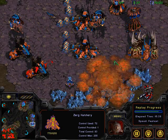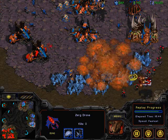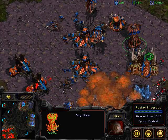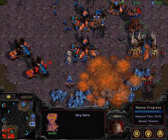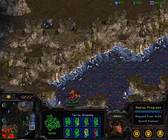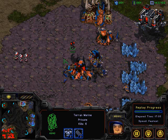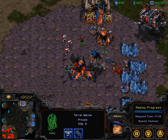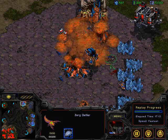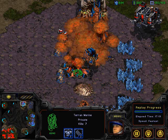Backdoor drop going on here — dark swarm going up protecting the drones. Too bad no firebat. He loads them all back up and flies home, or else to snipe the spire at least — that's what he's going to do. A little too late though — get out of there. Going to fly away to safety. One marine here going the distance — GG little marine, GG.